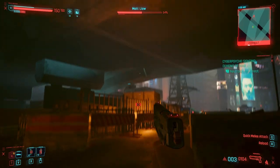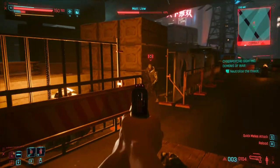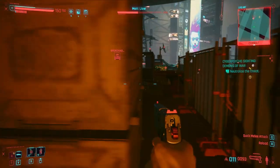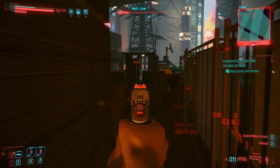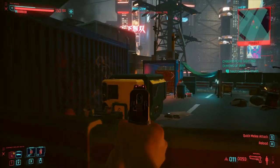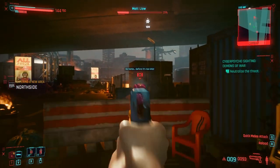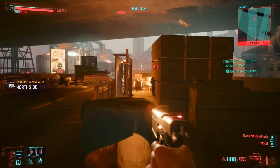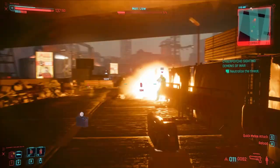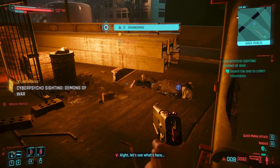There are three different levels of low humanity that affect V. The first stage is Glitches, which creates light on-screen glitches and a critical damage debuff — a sign that V needs to sleep off their chrome usage. The next stage is Pre-Psychosis, which causes even more visual glitches, decreases your crit chance, and can trigger Cyber-Psychosis. The final stage is the dreaded Cyber-Psychosis itself, which creates heavy visual glitches but also buffs your movement speed, armor value, and health regeneration. If your character is outside or in a hostile zone, it will also trigger a police spawn. So chrome junkies beware — V might not be built different after all.